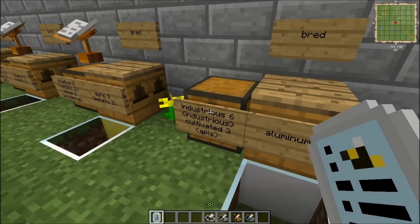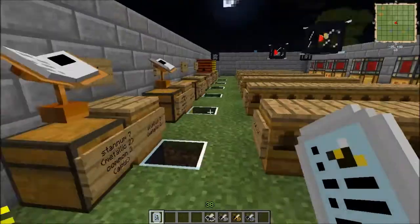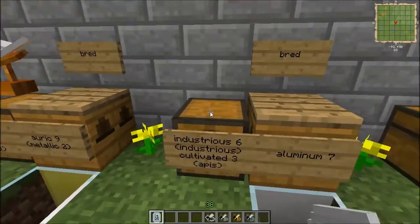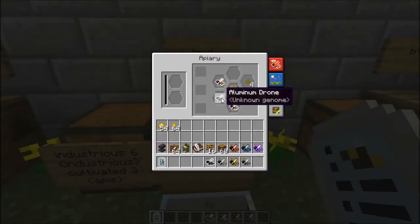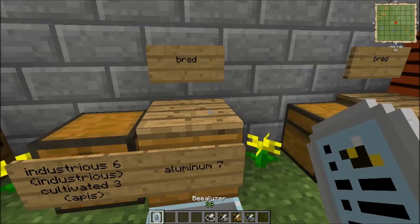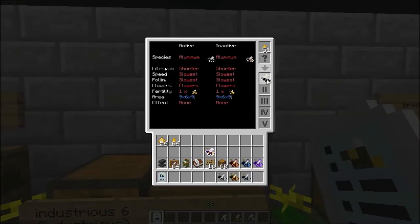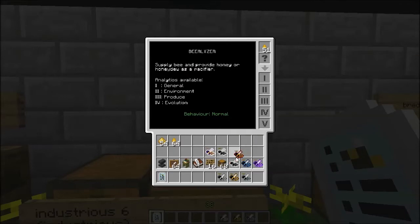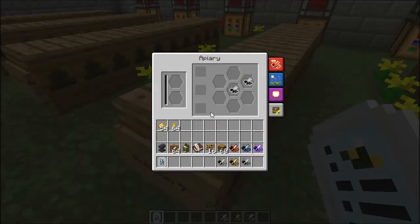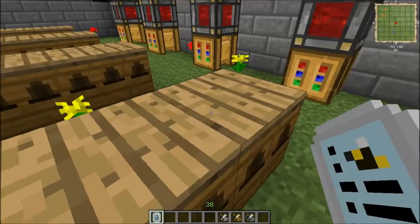Next we have the Aluminum bee, which will require the Industrious bee — you can get there through the book or watch my Industrious video — and the Cultivated bee, which is also from the Apeas line. I have some stock here for you to fiddle with. Let's grab the drone. This one took just two generations — pretty quick. It's not even close to a purebred, but that's more for curiosity's sake. Looking at the output: one drone, one aluminum nugget, and you can also get comb.